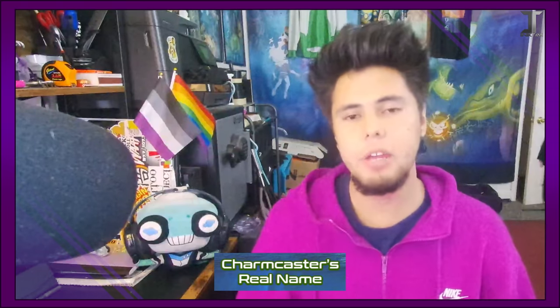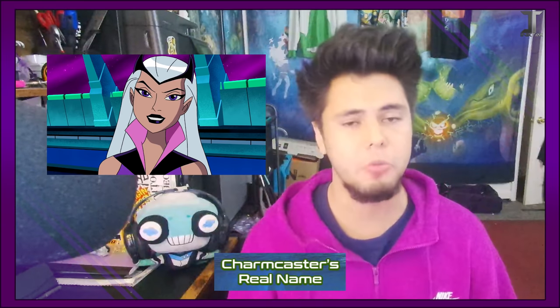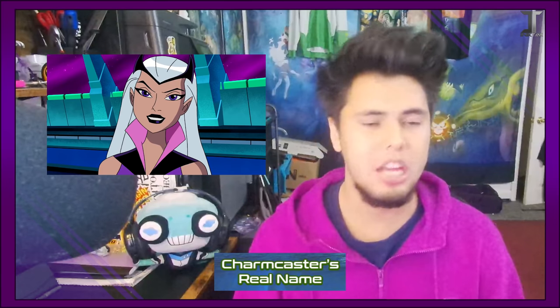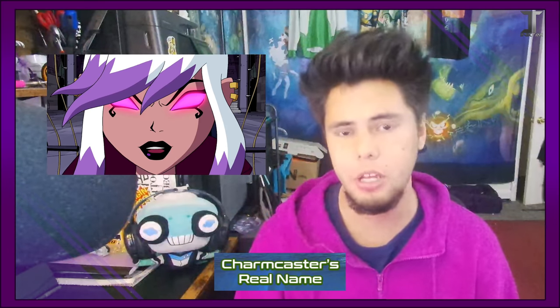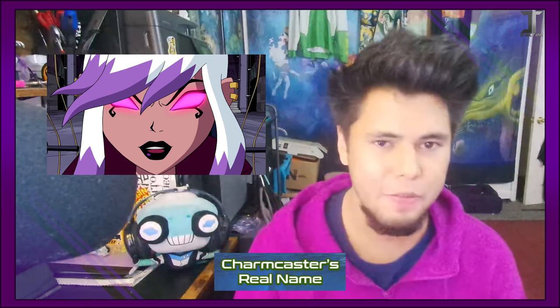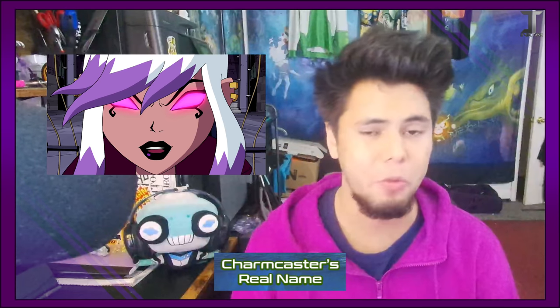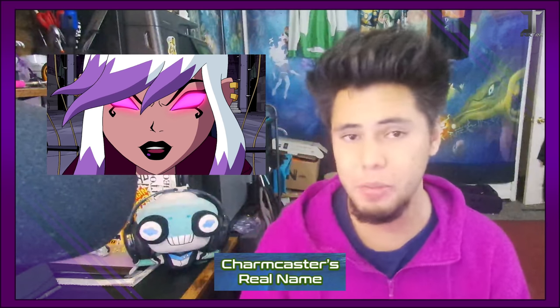Charmcaster's Real Name. In Ultimate Alien, it's revealed that Charmcaster's real name is Hope. Although since this revelation, that barely comes up, and has sparked debate on whether or not it's truly canon ever since the Universal reboot in Omniverse. Personally, I'm not a fan of it, but I also don't hate it — I kind of just don't care. But the fact still remains, and whatever you guys think about it, let me know in the comments below.